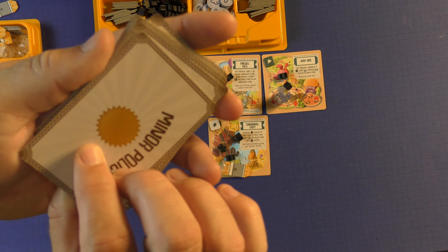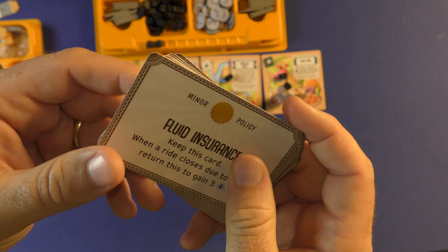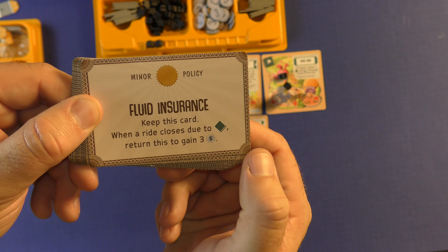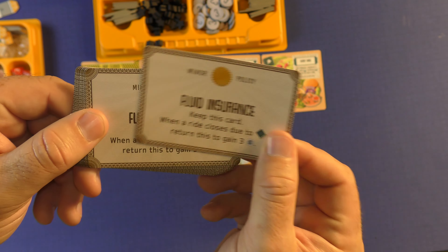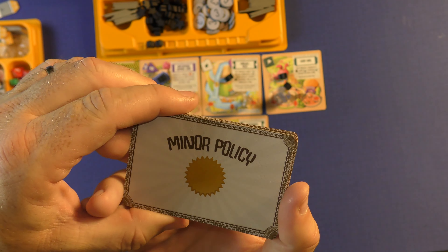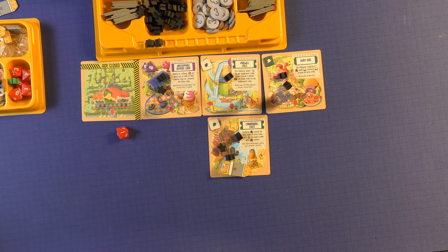At that point you can choose one of the minor policies that you'll have, and these will give you bonuses. For example: keep this card — when a ride closes due to this icon, you return it to get three money. That's what most of these will do: give you money if you can predict which ride will probably close down. So minor policies can give you additional income.